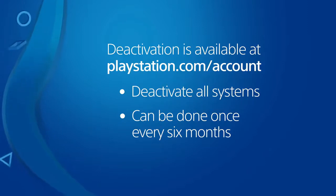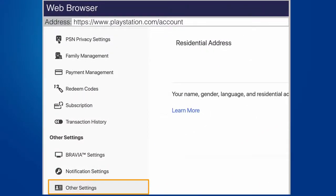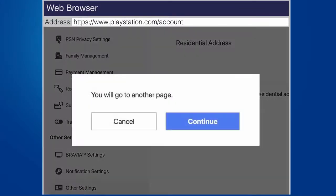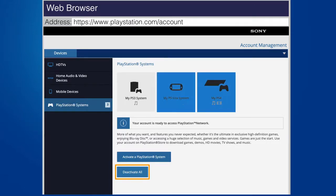Go to PlayStation.com/Account in a web browser and sign in to your account. Select Other Settings, choose Continue, and then select PlayStation Systems. Using the Deactivate All button will deactivate your primary PS4 system as well as all other PlayStation systems activated for your account. This means you'll have to reactivate PS3 systems or PlayStation Vita systems before you can play downloadable content on those devices.